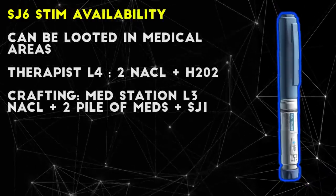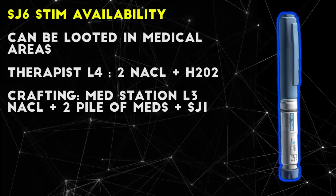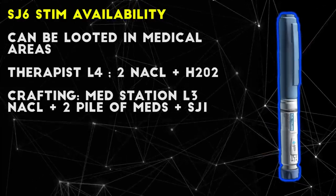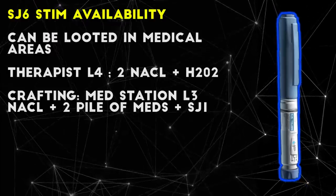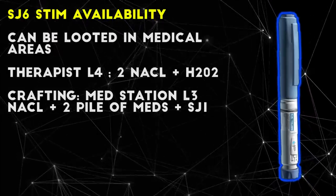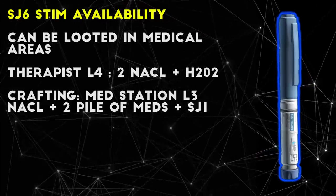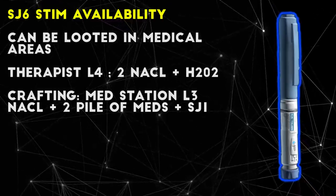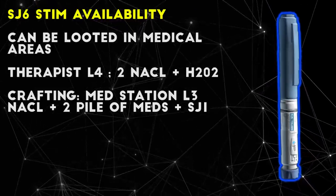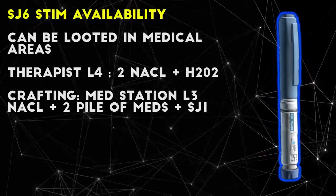You can get SJ6 in multiple ways — med spawn areas frequently spawn stims, and you can buy and craft SJ6. To buy it, you need to trade Therapist level 4 2 saline bottles and 1 hydrogen peroxide. Personally though, I think the crafting option is the best way to go on this one. At the medstation level 3, you can use 1 saline, 2 piles of meds, and 1 SJ1 stimulant to craft 2 SJ6. This is definitely the cheapest method, and you can find all of these items in raid to craft the SJ6 if you know where to look.